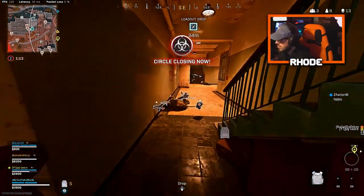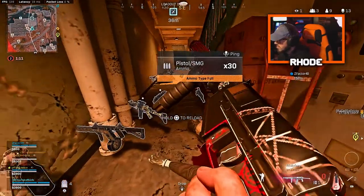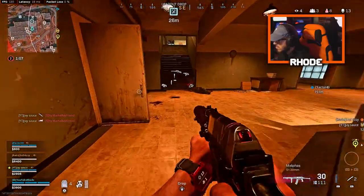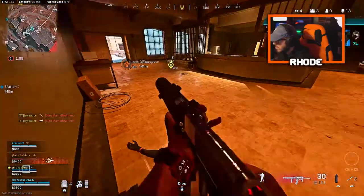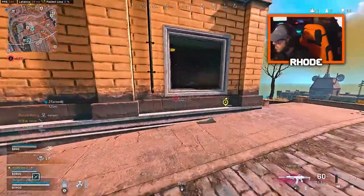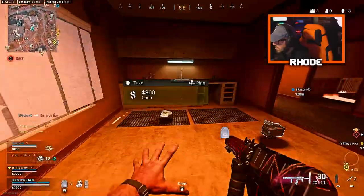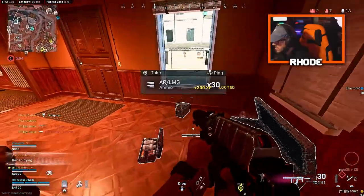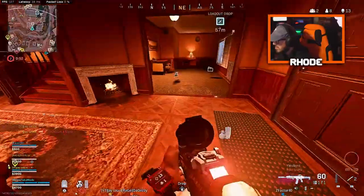Gas is moving in. I need one more ping. Got one — he's in the building. That was a one-shot. Damn it bro, that's ass. I don't see how that killed me. I guess I didn't have any armor. They're dead. J and I got him.